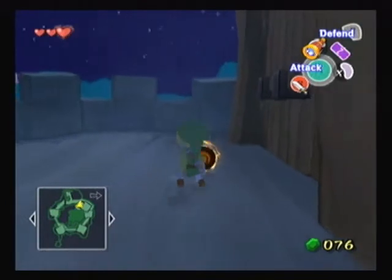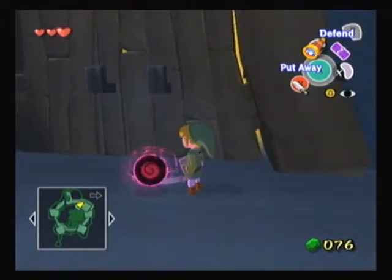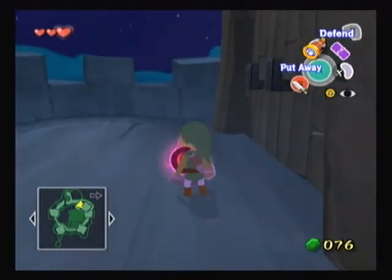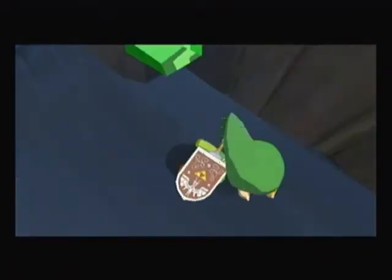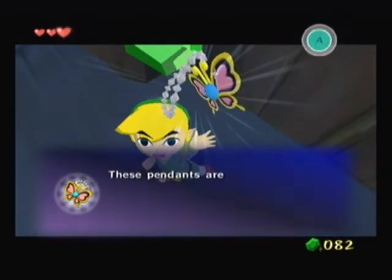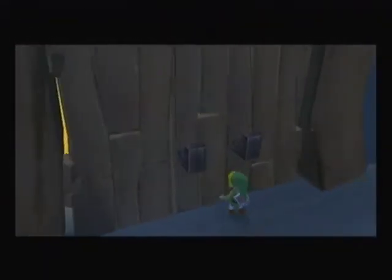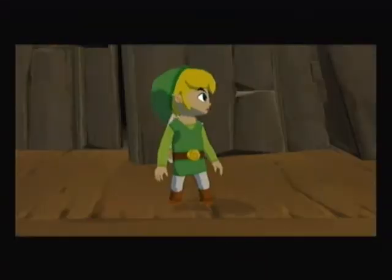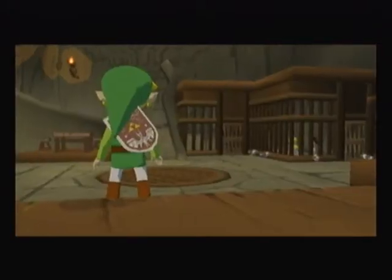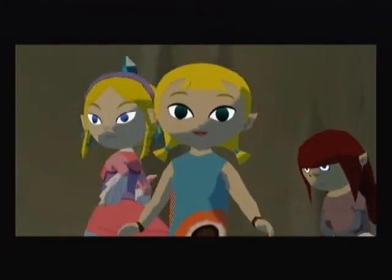We get these orb things — I think this is the only Legend of Zelda I've seen these orb things in, the only one. I think it depends on which color you hit as to what you get inside the orbs. We got joy pendants — I think I know what these are for, who these are going to. What's in here? Alright, it's Aryll — we found her already! Okay, that's the end of the game. Not really.